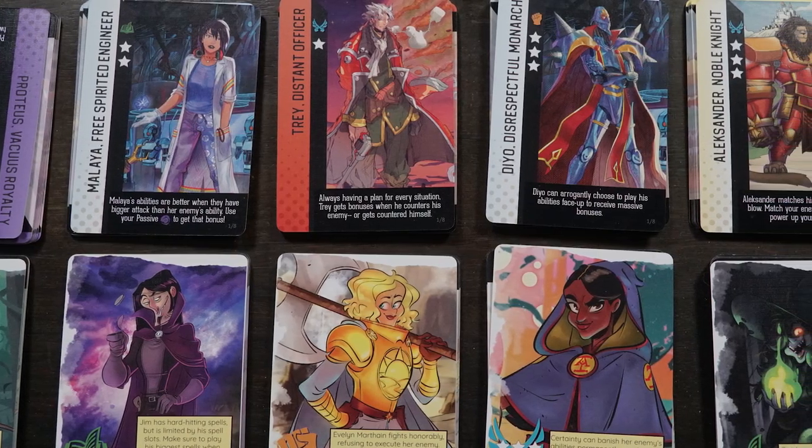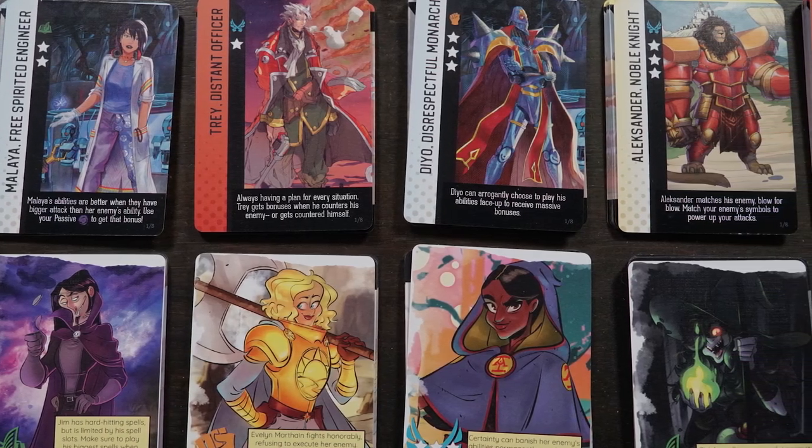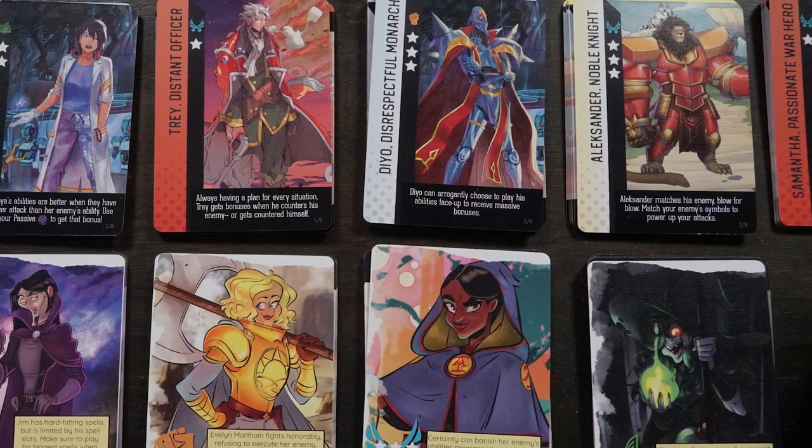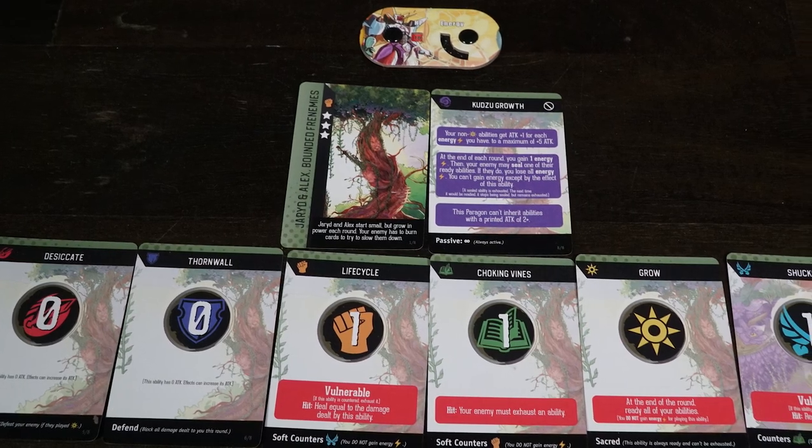In this, there's going to be Acquisitions Incorporated and Space Lion. Pocket Paragons is a two-player game that takes roughly about 5 to 30 minutes to play and is for ages 13 and up. In the game, you are going to select your style of play, whether it be a one-on-one duel or whether it be a three-versus-three duel, where you'll be selecting your characters and then going back and forth with each of them.